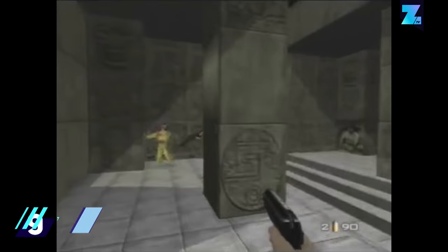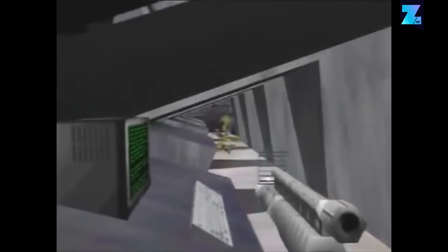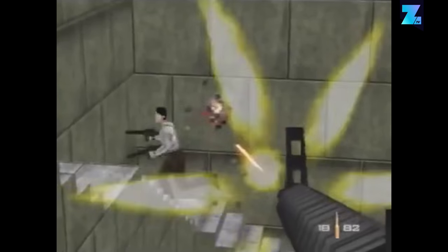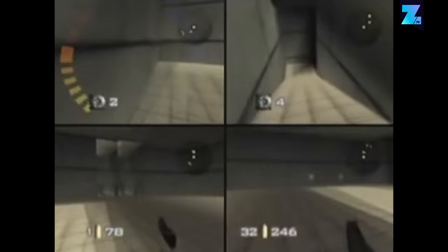GoldenEye 007 is another brilliant game by Rare that, of course, also has a secret level. The Aztec level is based on the classic Bond film Moonraker and features Jaws as a boss. It's easily the toughest single-player level in the game and an awesome multiplayer map to play with friends.